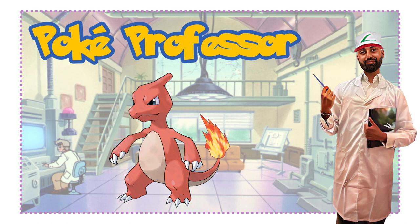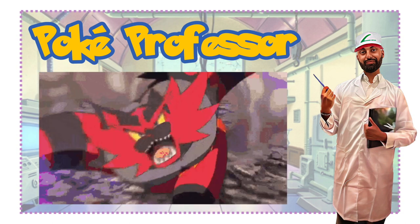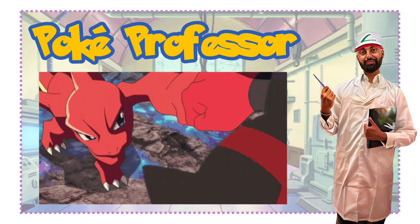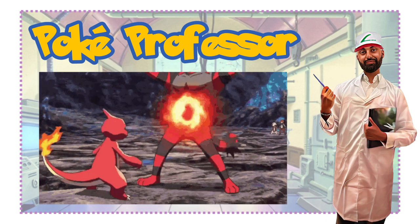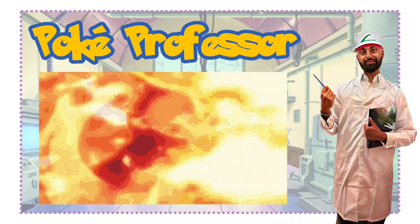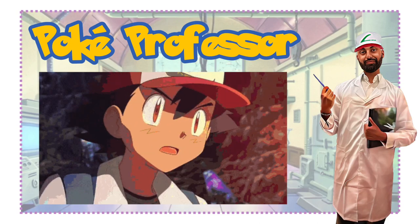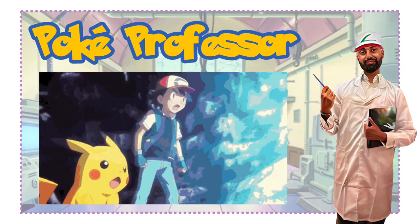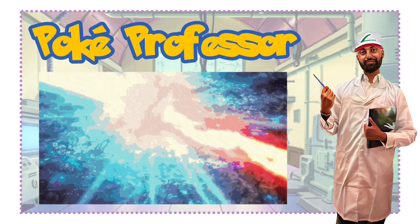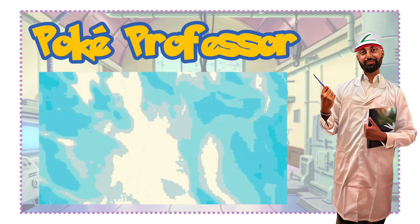Charmeleon has a vicious nature and will continuously seek out strong opponents — that excitement causes it to spout blushes of white flames to torch its surroundings. However, it can relax once it's won the battle. It is rare in the wild and can only be found within mountainous areas. Obviously in the games you can only come across it in your own party or other trainer parties. Another fantastic Pokemon to evolve from Charmander — and that is Charmeleon.